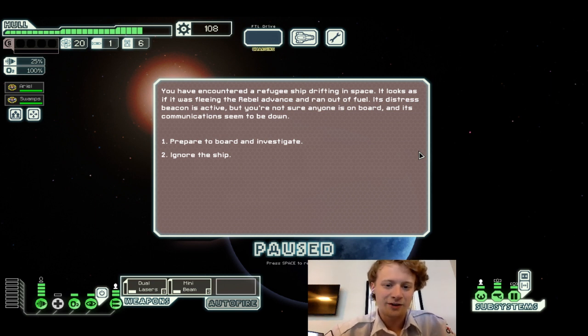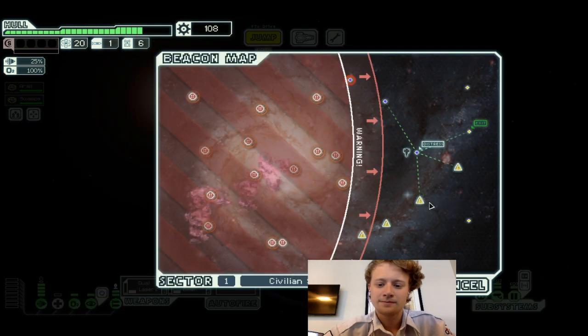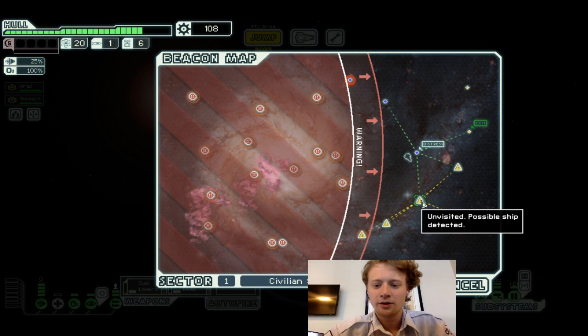You encounter a refugee ship drifting in space. It looks as if they were fleeing rebel advances and ran out of fuel. Its distress beacon is active but you're not sure if anyone's on board. Any communication seems to be down. The ship is completely abandoned — no trace of the crew or any cargo. Mystified, you leave the ghost ship and continue on.